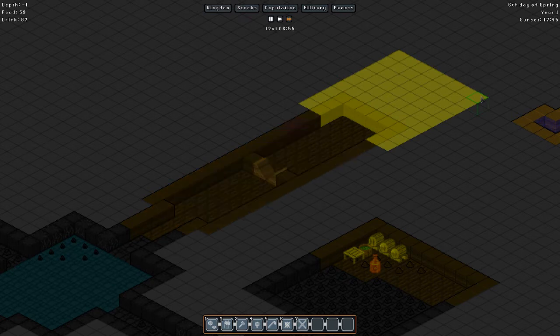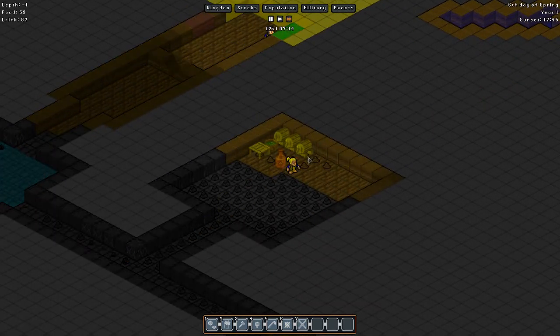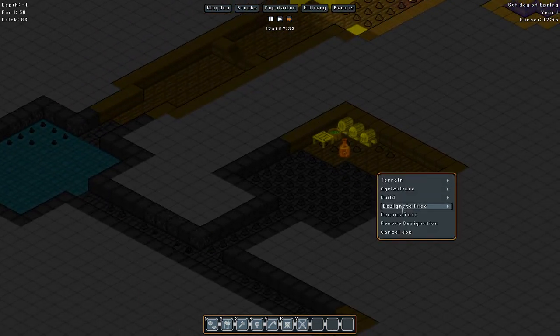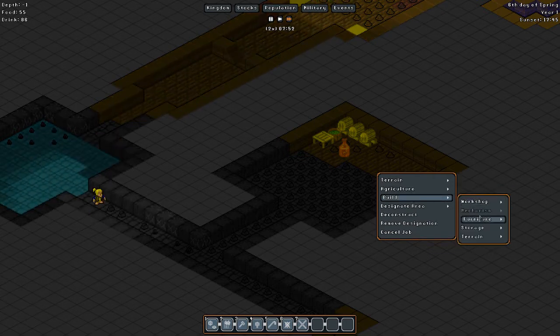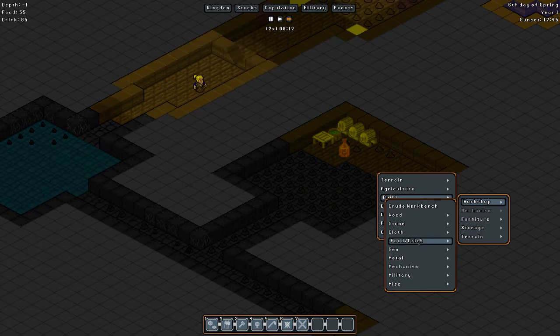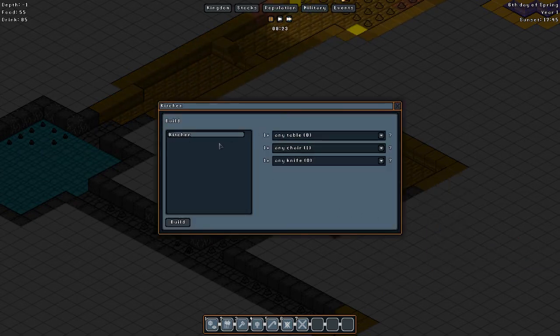This will be a nice storage area. So I'll mine this out as well, and this distillery will be up once everything's good and ready. Let's take a look at furniture to see what else we can do as far as kitchen stuff. What does a kitchen do? I have no idea.